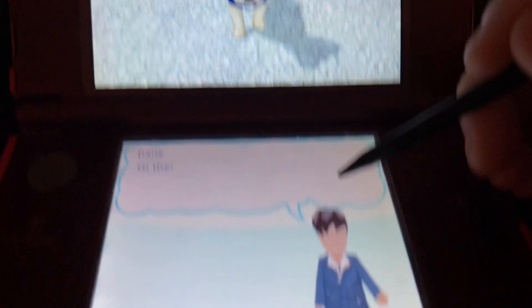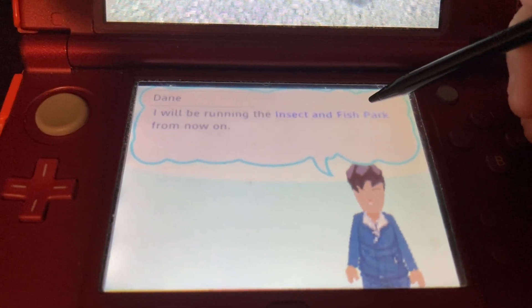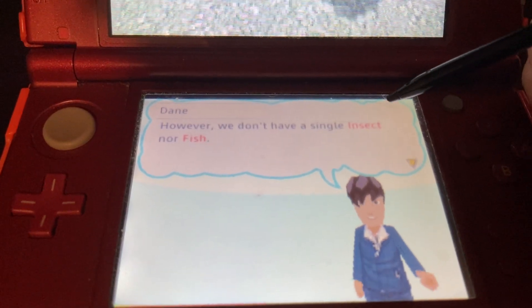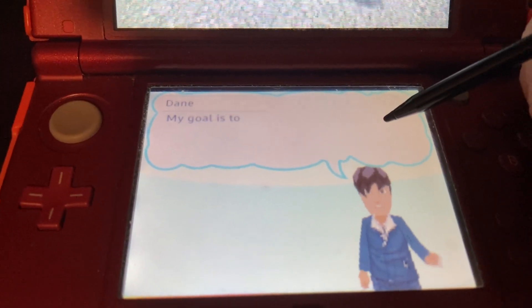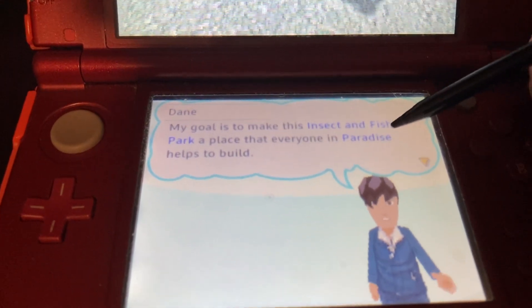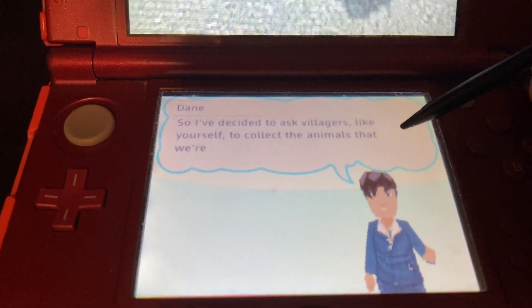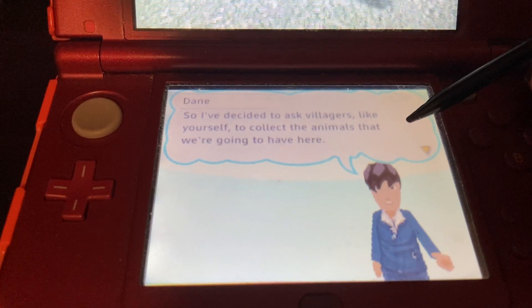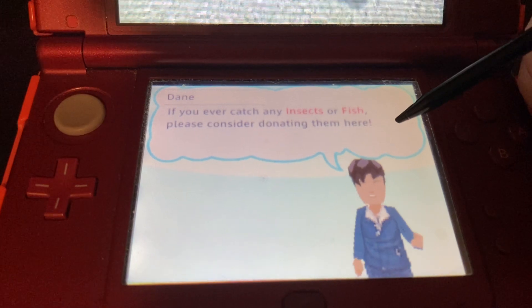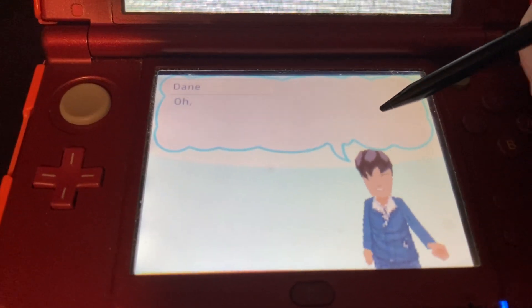This is Ding. Hi there, I'm Ding. I will be running the insect fish park from now on. Nice to meet you. However, we don't have a single insect nor fish. My goal is to make this insect fish park a place that everyone in paradise helps to build. So I decided to ask villagers like yourself to collect the animals that are going to live here. If you ever catch any insects or fish, please catch some of these things — it would be a great help.